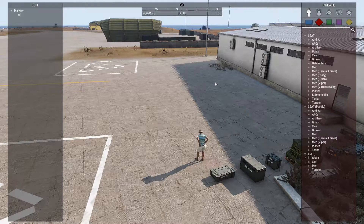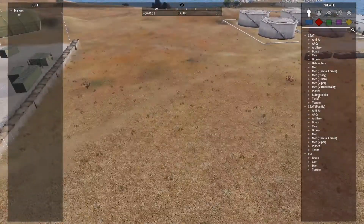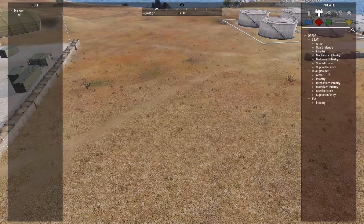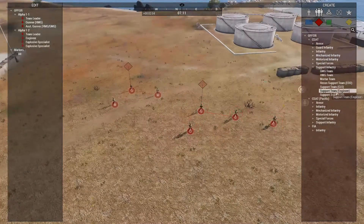I'll do a demonstration here real quick. So I'm in Zeus, and I'm going to spawn in — I'd rather do groups of guys instead. So let's do an HMG team, and let's spawn in some more groups.